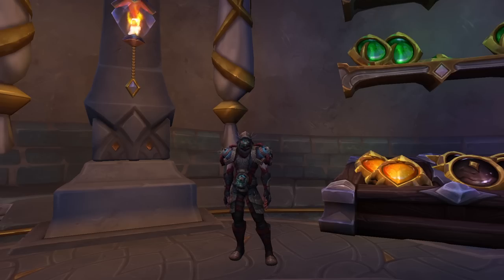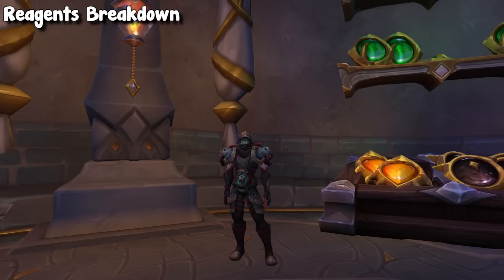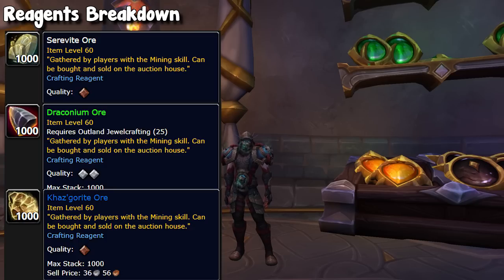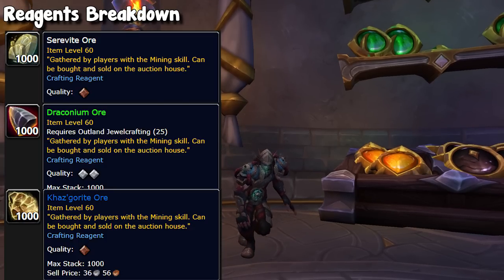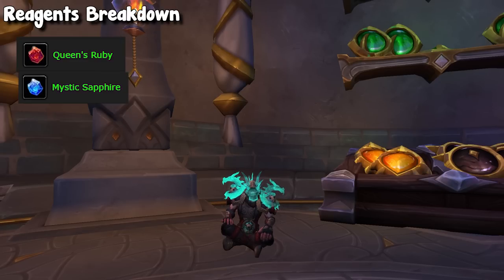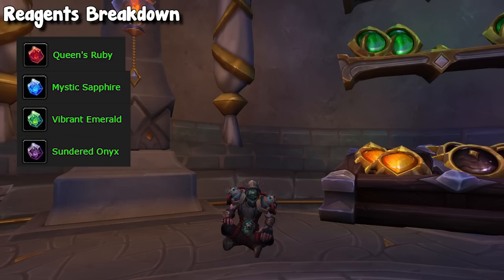Before we dive into the in-game recipes, let's talk about what jewelcrafting is going to be using. Jewelcrafting uses prospecting, meaning jewelcrafters will be utilizing all the different types of ores: Serevite Ore, Draconium, and Casgrite Ore. You will be prospecting those to get gems, and this time around we actually have 11 different gems. First we have our five different green gems — technically uncommon — which are Queen's Ruby, Mystic Sapphire, Vibrant Emerald, Sundered Onyx, and Eternity Amber.